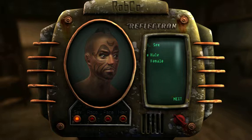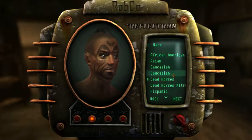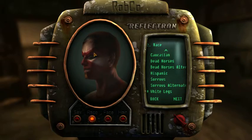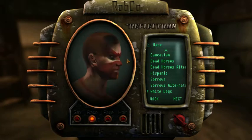Bring up the customization menu and you can choose between Dead Horses, Dead Horses alternative — which is for female characters — and White Legs, which do have some weird texture things.